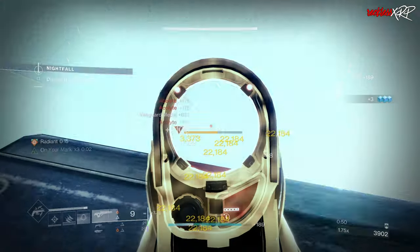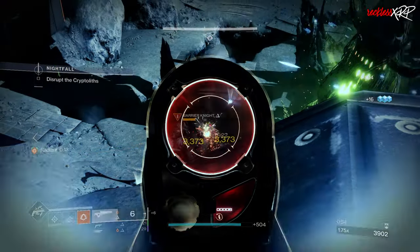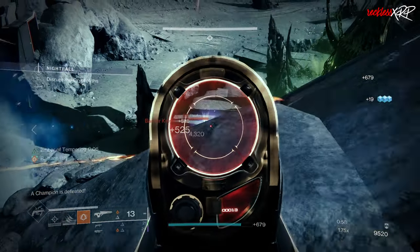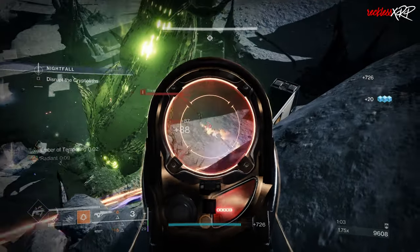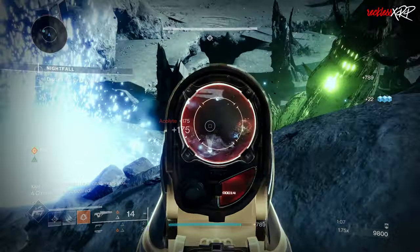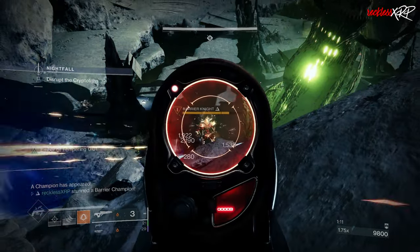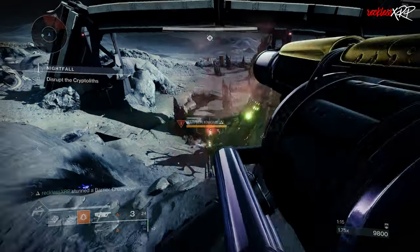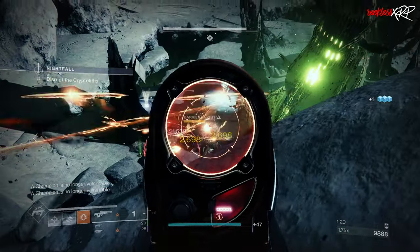We carefully weighed the impact of rebuilding certain weapons against others before deciding on these to represent different eras of the game and a variety of weapon archetypes. The selection we ended up with is 12 iconic weapons remembered with a smile by many players. Many of these have random rolls for the very first time, while others have updated perk pools. Our goal was to make them feel like they used to, and many retained their original stat packages, but others have been updated to achieve that feel in the current weapon sandbox.